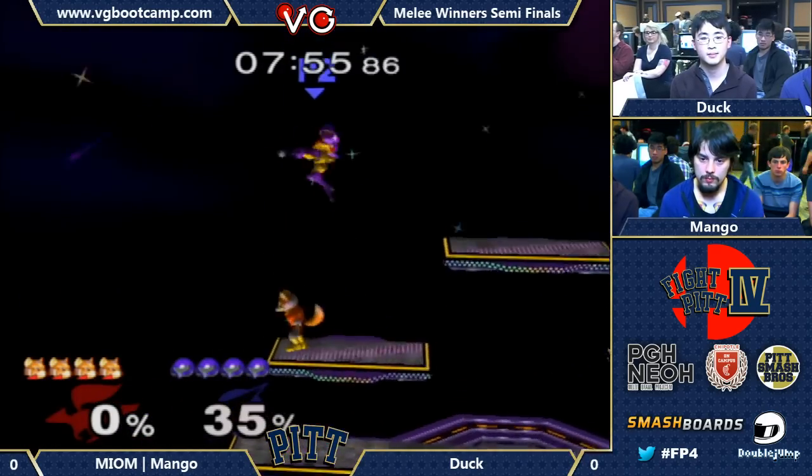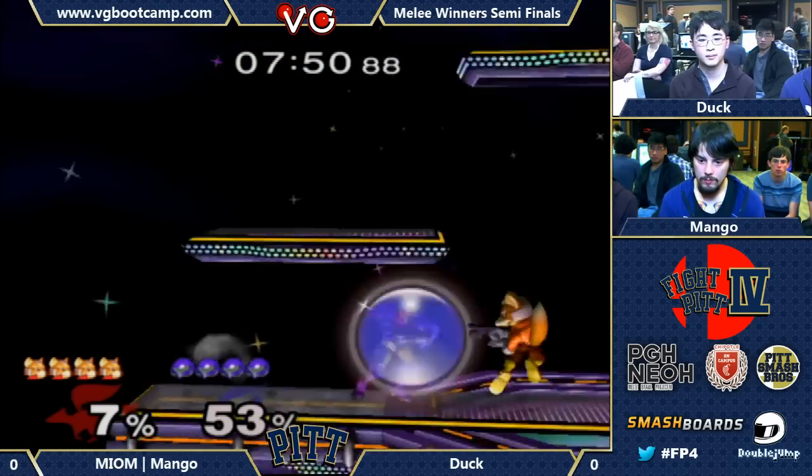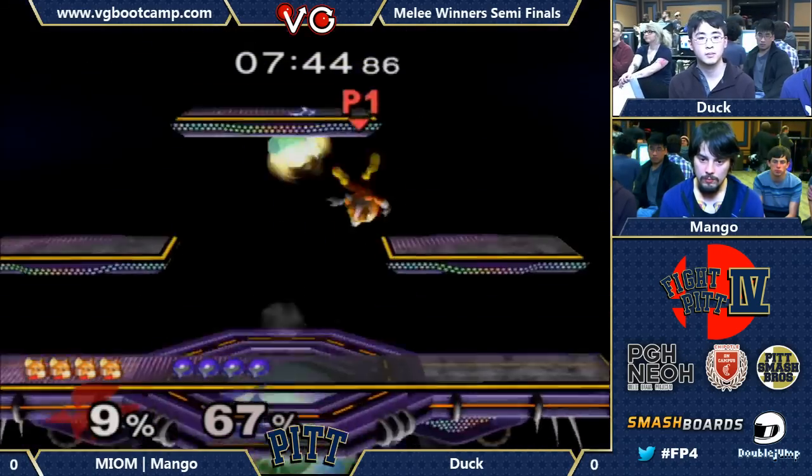Starts right out with the up B out of shield. Great up smash. Gets a little bomb to the dome. Lesser experienced Samuses, like lower-tier Samuses, kinda always have only one out-of-shield option.